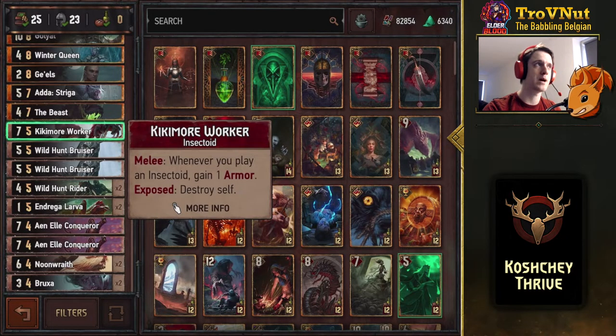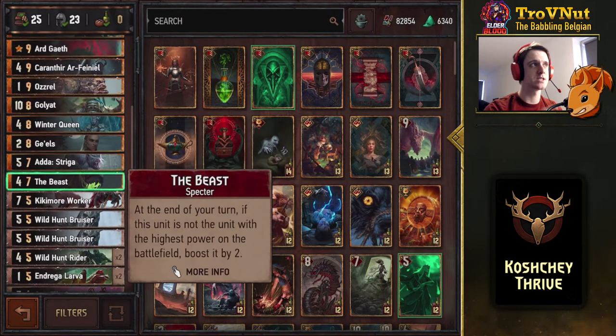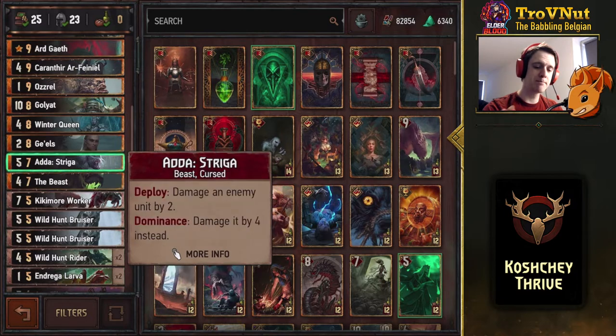There's only one Frost card in the deck so that damage bonus will happen less often, but moving a card between rows is still very useful. Another 7-power card to get Thrive going: the Kikimora Worker. Then we get into the Golds. The Beast is one of the better cards in Monsters — 7 provisions, starts at 4 power, and boosts itself by 2 at the end of every one of your turns if it's not the highest unit on the battlefield. Then the only removal in this deck: Alas'Traga, dealing 4 damage if you have dominance, otherwise only 2 — so you should get 9 points out of this.